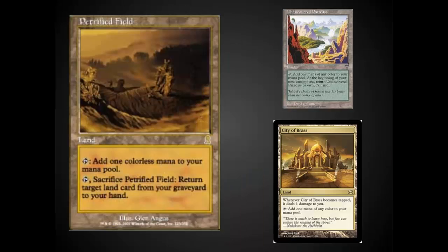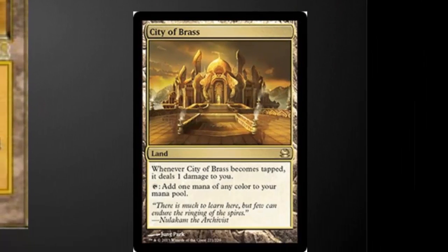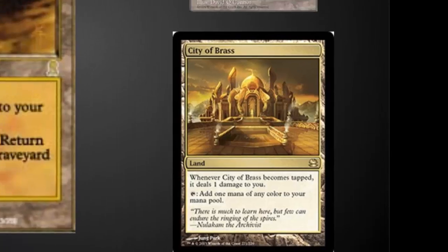Undiscovered Paradise is wonderful in Dredge because it returns to your hand, it doesn't do any damage, and occasionally you may have to wait until you have seven cards in hand so that you draw an extra card and then discard a dredger. In those rare cases, it's nice to have Undiscovered Paradise. City of Brass is in there because it produces all different colors of mana. The damage usually doesn't matter that much in Vintage, but can occasionally, which is why Undiscovered Paradise is personally better.